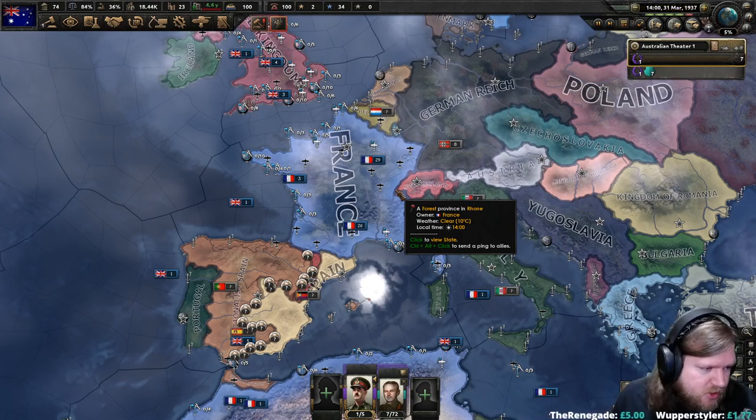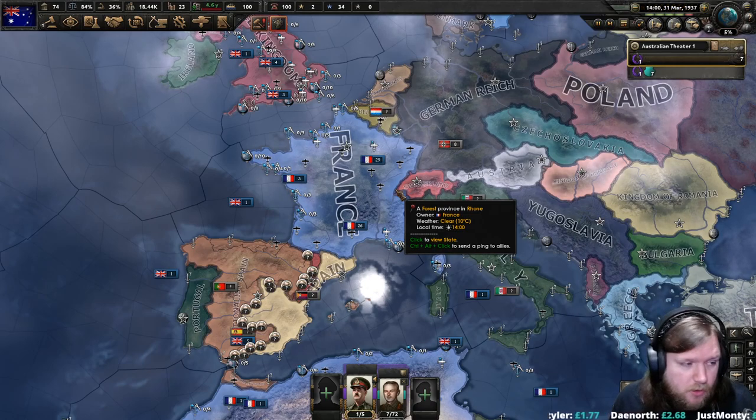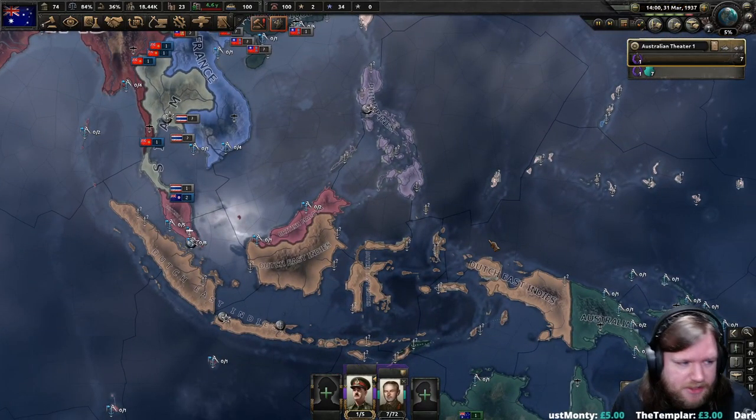In regards to the electronics research tree, I think it would be really cool to do away with the tree and instead do something similar to the intel agencies, but with research agencies and projects — that would be cool. Honestly, I think research as a whole could do with an overhaul in this game. Research and internal politics are now the weak points.